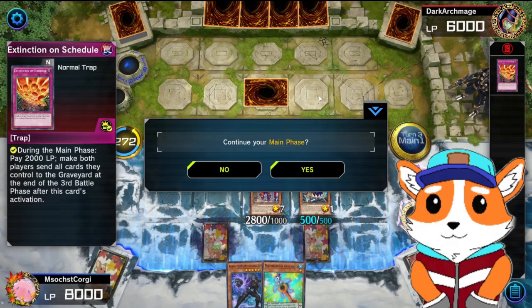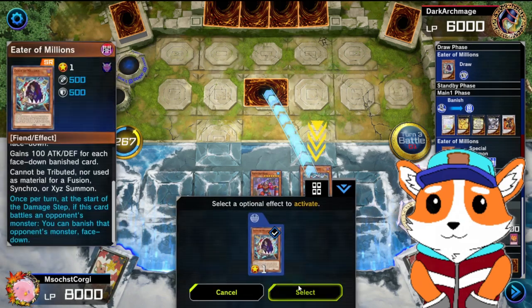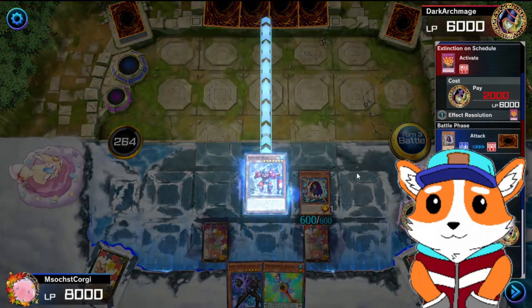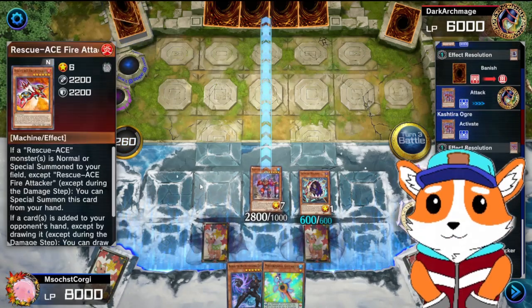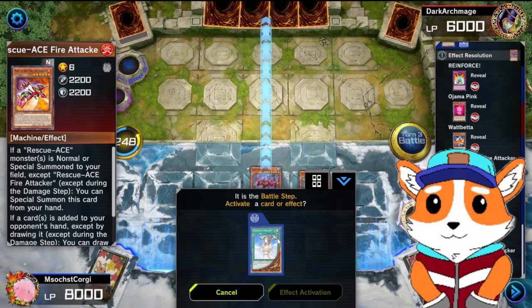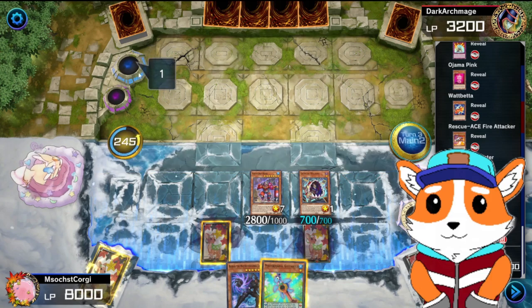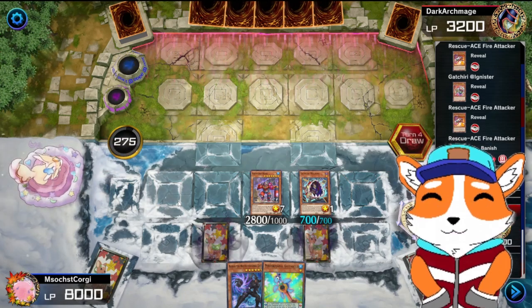We're in the main phase. Pay 2,000 life points — make both players send all cards they control to the Graveyard at the end of the third battle phase. We're on a three-turn clock here. Activate Eater of Millions, Banish it. Look at the top five cards: Reinforce, Pajama Pink, Plot Feta, Face. I have no clue what their deck is. I'm going to Banish the Rescue Ace. That activates at the end of the third battle phase, so if we're lucky we should be able to destroy them next turn.